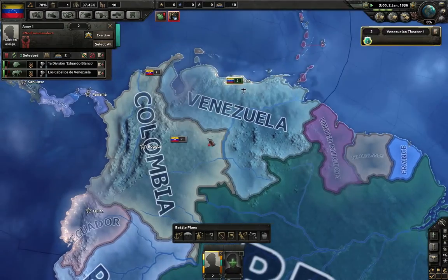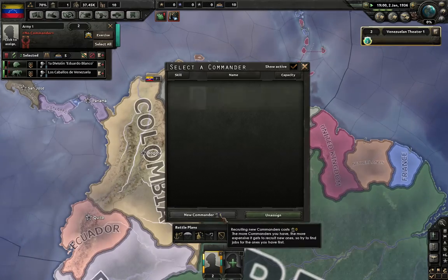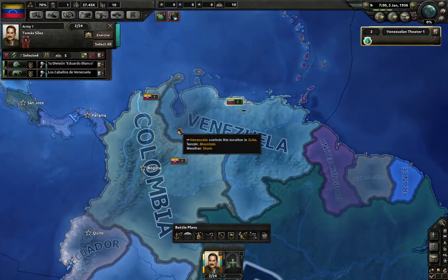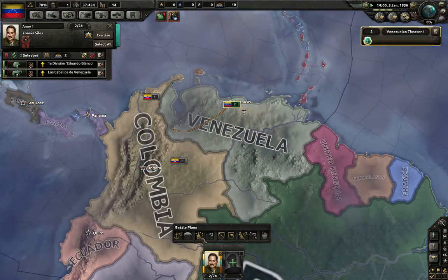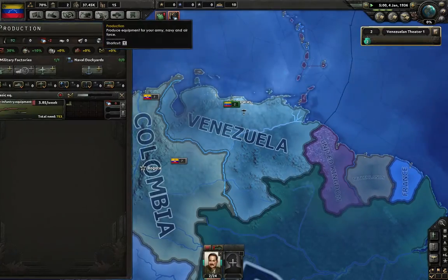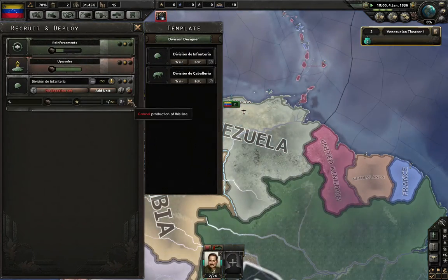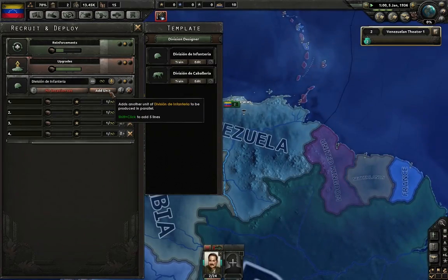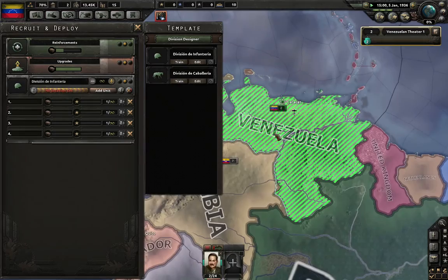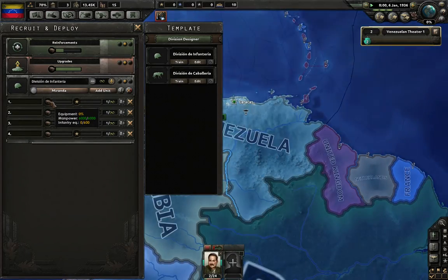We don't really have much of an army either. A new commander. We will move over here and do a front line here, as we are going to try and recruit four units and set the location for Venezuela. We just need the equipment.